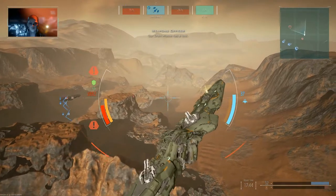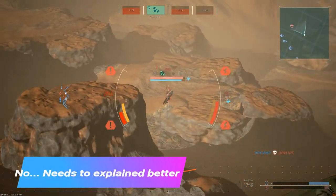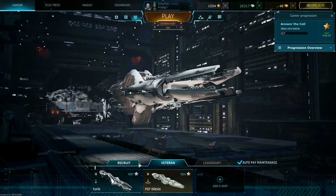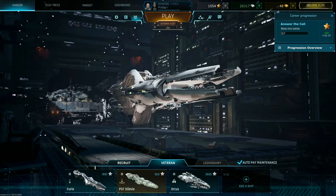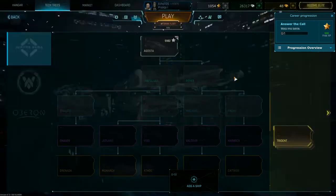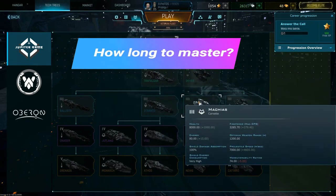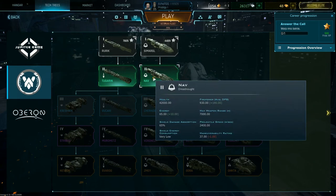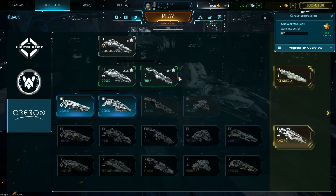Is this game easy to pick up and understand? No. Even though the game has a tutorial, it doesn't do a great job of explaining how the tech trees work. If it could at least give us a better description, or even a small video showing us how the ship's abilities work, that would be a lot better. In that regard, it has a real high barrier to entry for new players. After about 15 to 20 matches, I was finally able to fully understand how the game worked between the tech trees and the abilities of the ships.